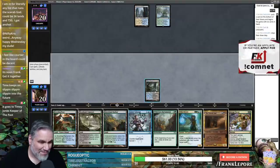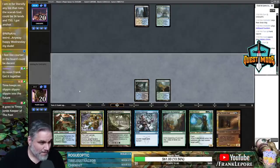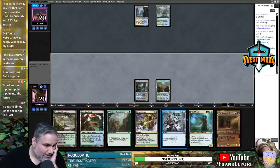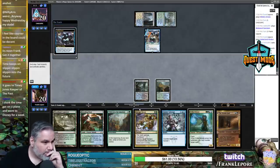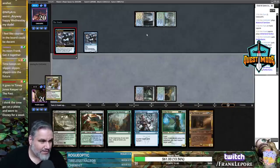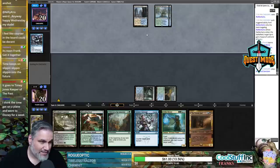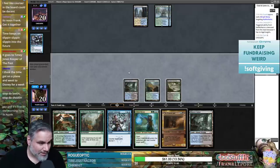It goes to Timey Jones, keeper of the past — wow, that guy's the hero we need. Now I actually do want to keep up Abrupt Decay. I like killing this guy now because it means they have no pressure on the board so they have to commit something — and if we do it next turn, they could still Spell Queller the Abrupt Decay since it's a spell being countered. Let's go Woodland Cemetery, keep up Sinister Sabotage, and next turn we can play Wilderness Reclamation.